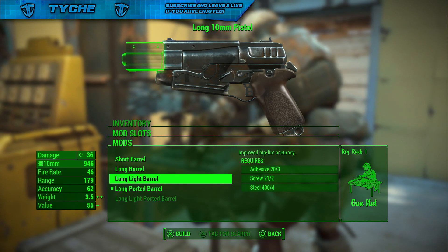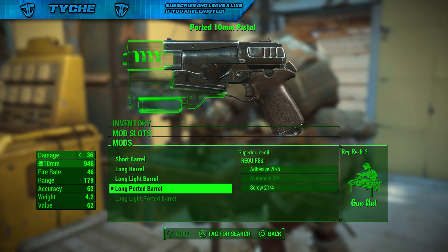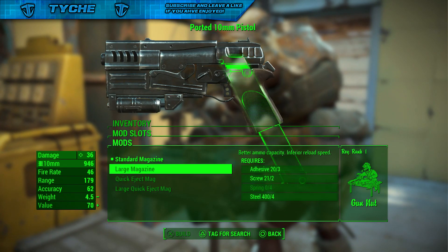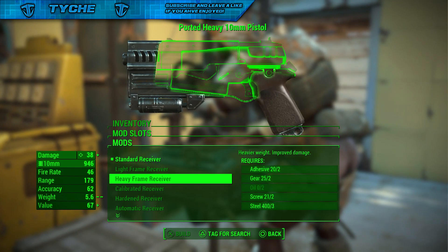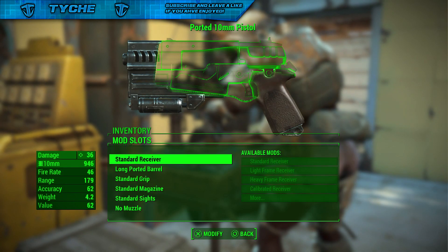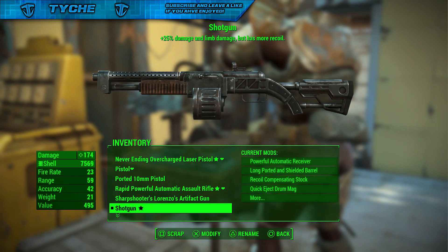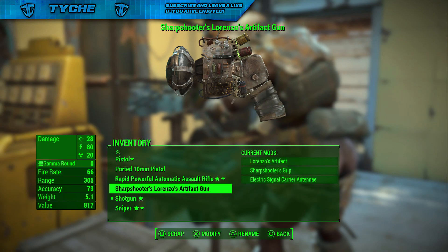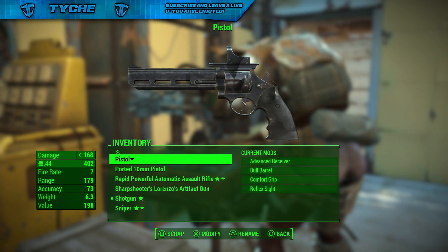So if you guys can do this on guns where you've got loads of the resources but you haven't got any aluminium, I would really suggest doing this. You can do this for any gun — it's really effective. As you guys can see, I did actually do it for some of my other weapons, which is why they're all maxed out and have really good stats on them.